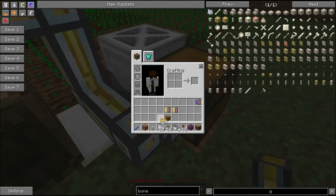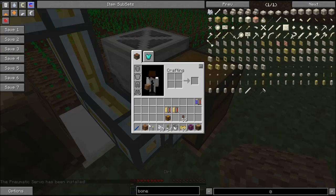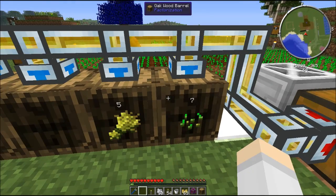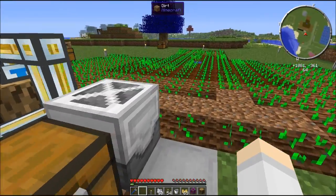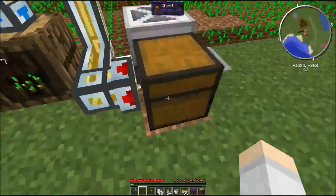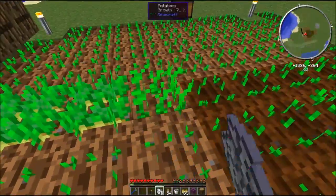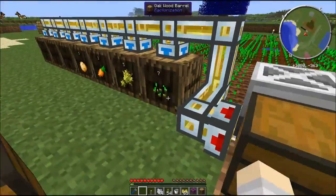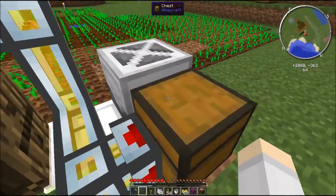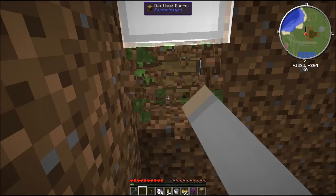With a pneumatic servo on the item duct, we get our harvested items coming into the barrels, which is great. Now we need to replant the carrots, potatoes, and wheat seeds. Those are three or four separate item streams. Let's come down here and set up the output barrels: one for potatoes, one for carrots, one for wheat seeds. We need to replant all of those.